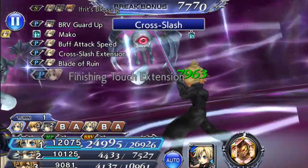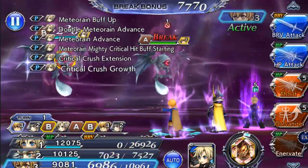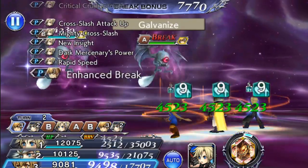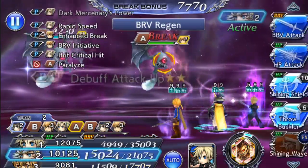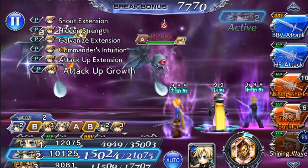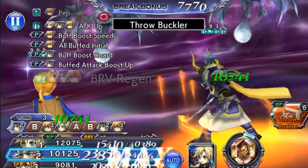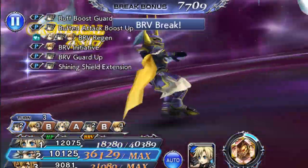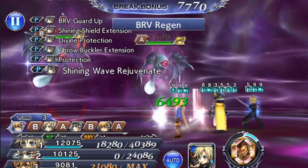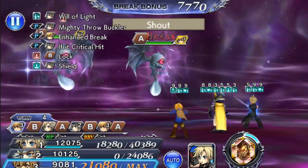We'll do Cross Slash here — and a stun right away. I don't want to do Finishing Touch because Ramza can buff them with the attack buff. I'll Provoke B with Warrior of Light. I'm going to save his Shining Shields towards the end because that's when they start getting AOE attack heavy.